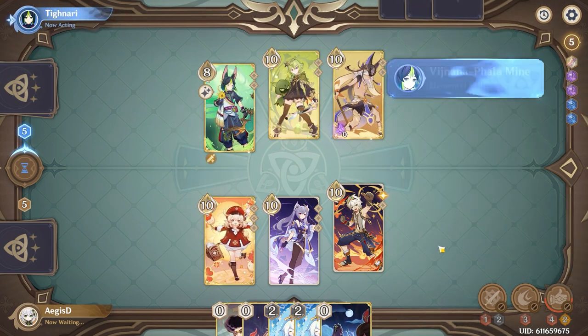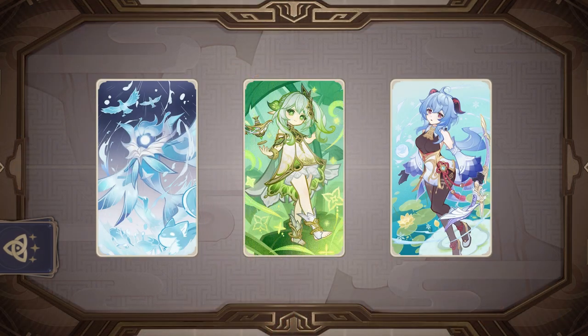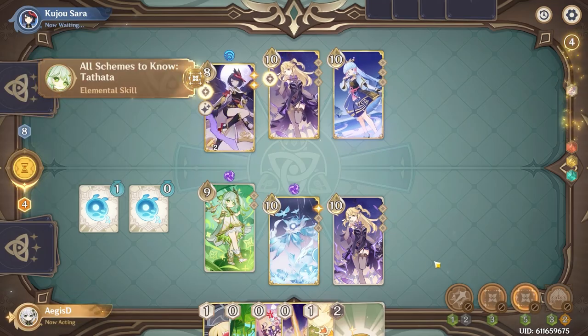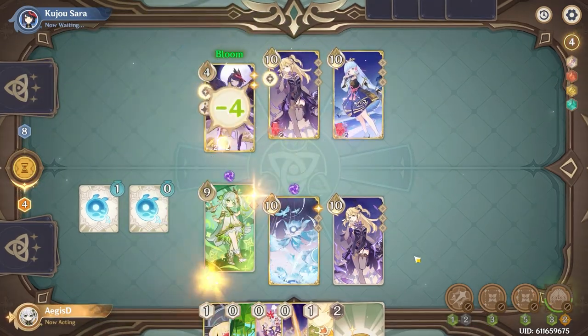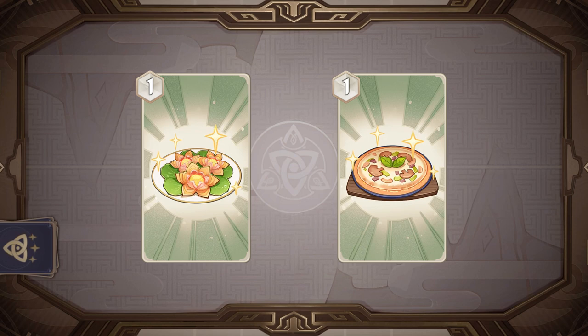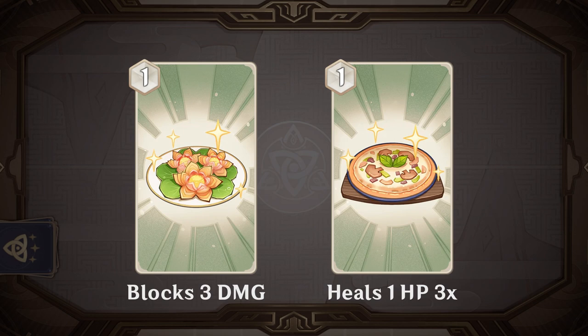You might be thinking, Professor, you're just stating the obvious — which is right, but let's consider the implications. Ever wonder why certain characters are so strong and what they have in common? Each of them has a 5-cost skill that is extremely damage-efficient for the number of dice used. If you spend 15 dice using these skills and your opponent spends the same 15 dice on different skills, you'll do more damage. This is a form of Dice Advantage. This works in reverse too — cards that block or heal damage more efficiently than skills deal damage will generate Dice Advantage when used. That's why you'll often see Lotus Crisp and Mushroom Pizza included as food in a deck: using 1 die to mitigate 3 total damage is simply more efficient than most skills.